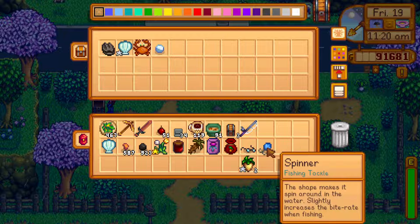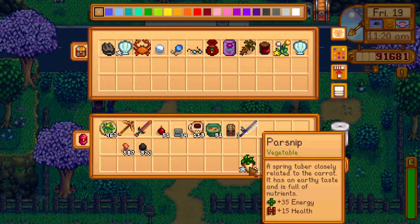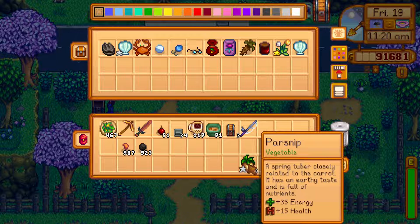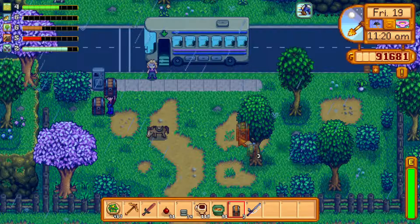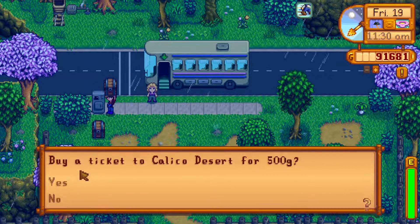We'll dump this stuff and grab it probably tomorrow. I'll keep the things I need. I think we'll run into somebody and give a parsnip over in the desert. I'll make a note to retrieve chest items over by the bus stop tomorrow, since I think we'll pass out in the desert tonight. Let's go to the desert — exciting times. Right click there, buy a ticket — you betcha. And then that puts us right in the desert. The wiki said this might be a nod to the game Earthbound.